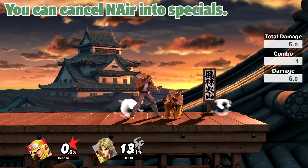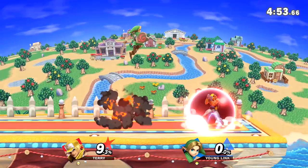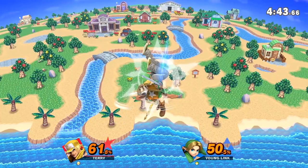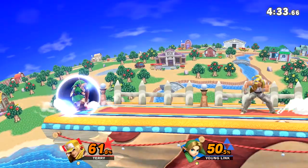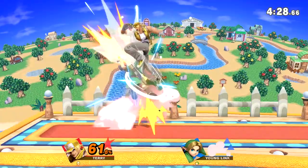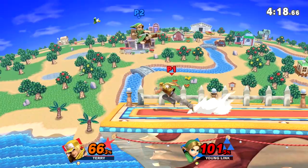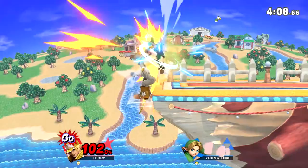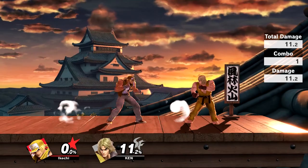Next up we have Terry's Nair, which is one of the most busted moves Terry has in the air. His Nair is so disjointed it can beat out or compete with so many moves. I love using it as a landing option — I can just press Nair, land, and probably trade rather than getting comboed. Unlike Ryu and Ken, Terry doesn't have a focus attack, so you have to get creative. Nair is great for catching jump-ins because it's disjointed and fast, and it combos into itself and can be cancelled into burn knuckle or power dunk.